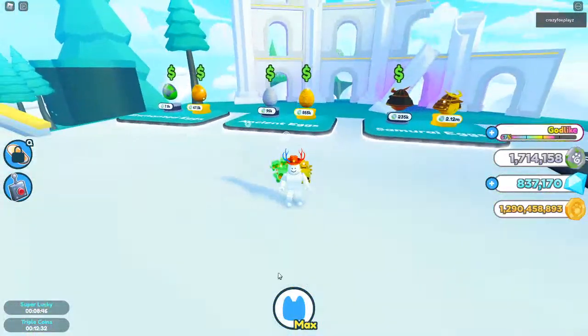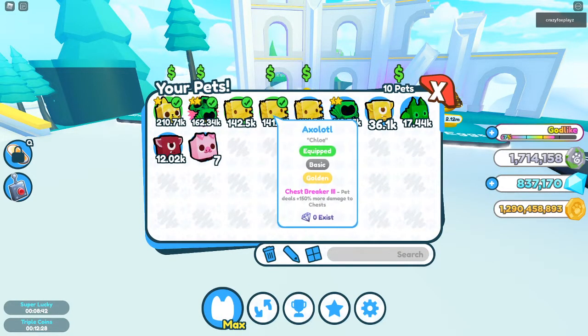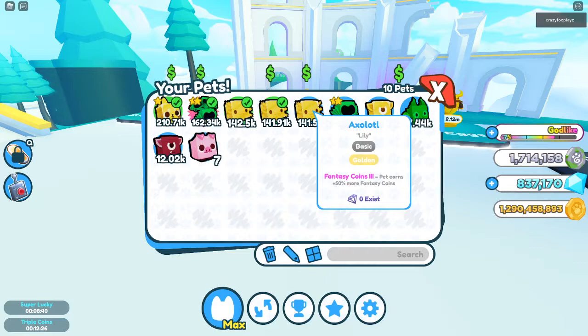Just to remind you, coins don't work on fantasy pets. You need a new enchantment called fantasy coins. If you look here, this golden axolotl has fantasy coins.